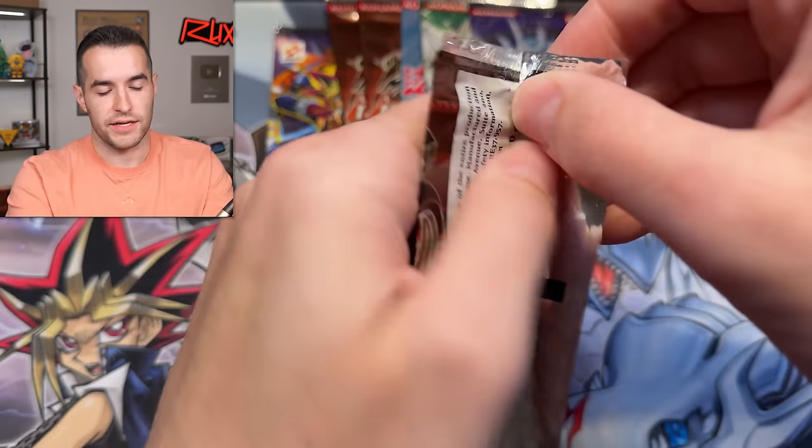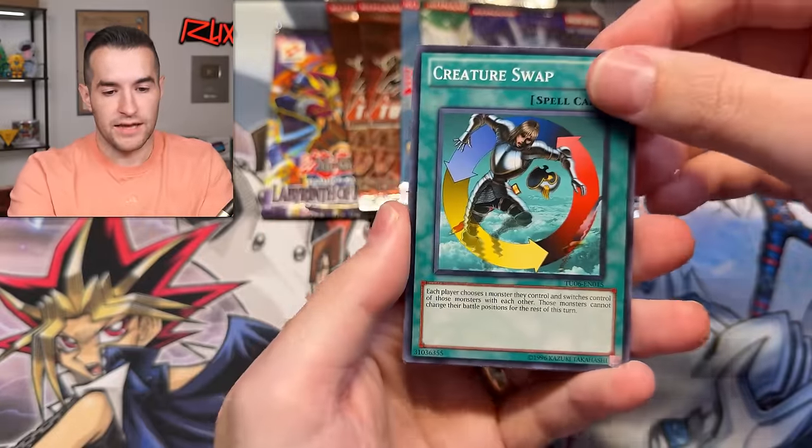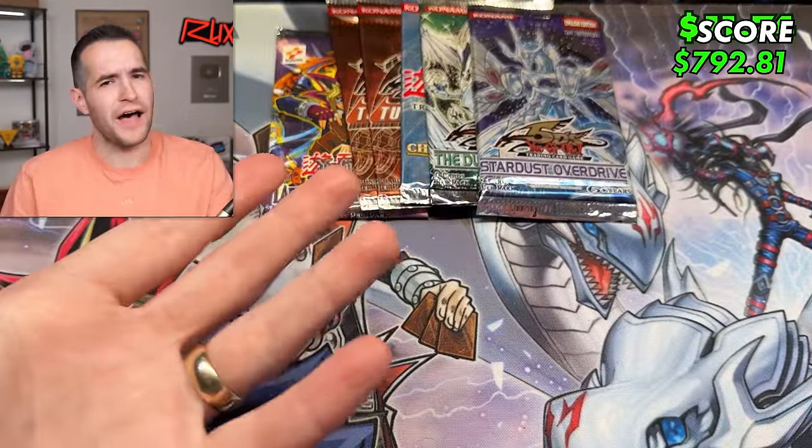Turbo Pack Booster Six — come on, give us a little bit of luck. Give us that Dark Greffer, I think he's in here. Transforming Sphere — three Armory Arms in a row. What's our total value gotten back? With Dark Armed Dragon I didn't even think about that — could we make our money back?